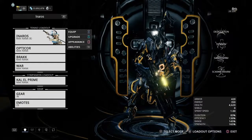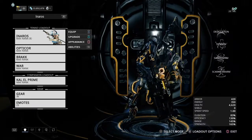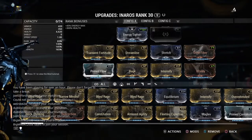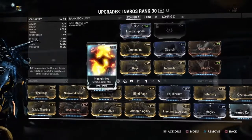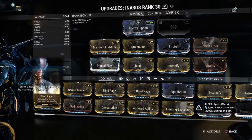In this video I'm going to show you my solo strategy for completing the Razorback event. I use Inaros and this method has been proven to be absolutely efficient — I run this thing in five minutes over and over again. The main things you need with Inaros are decent strength, decent range, and medium to okay efficiency.